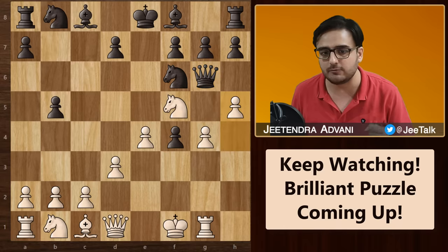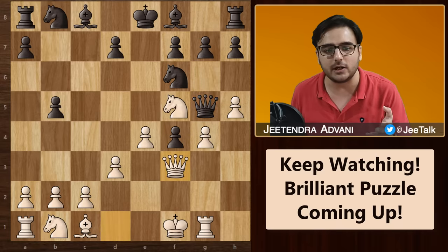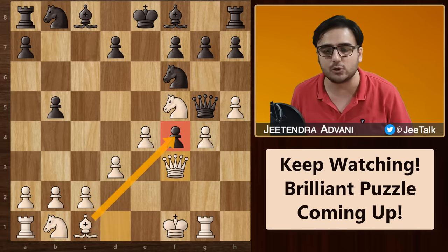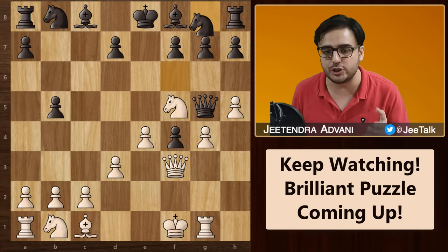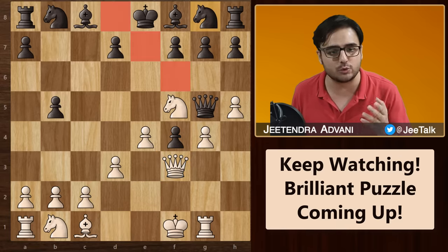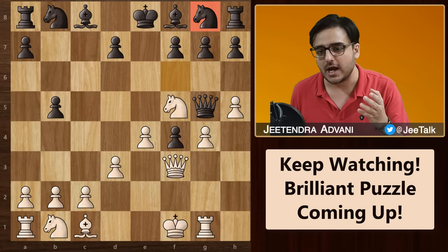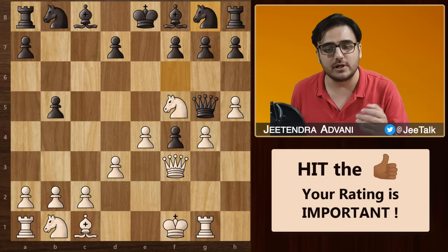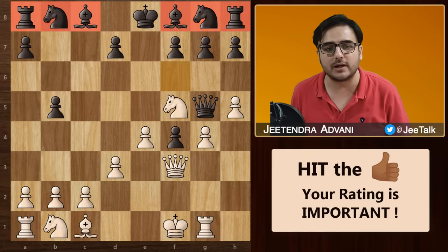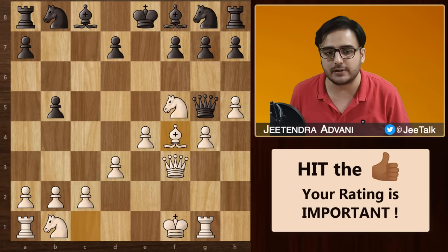Queen g6 is the only safe square for the queen. Now Andersen goes for h5, and queen g5 again is the only safe square. Now comes Qf3 with the idea of Bf4 to trap the queen. Black had to free up some space for his queen so he went for knight g8, opening up these squares for his queen to move. This knight was the only developed piece and now it's also gone back to its original position. In terms of development, this is looking dreadful for black even though he is a piece up.